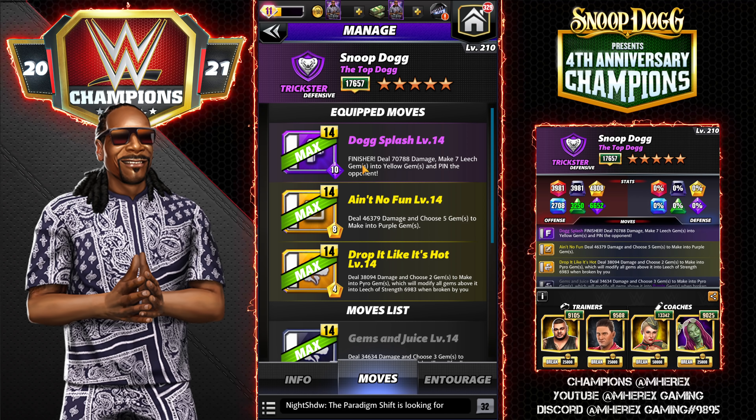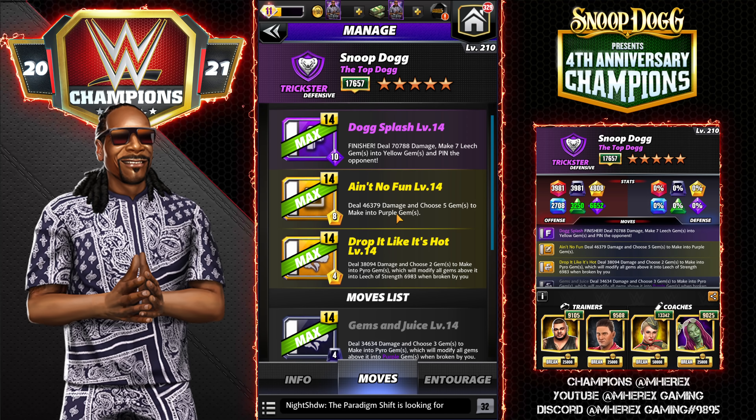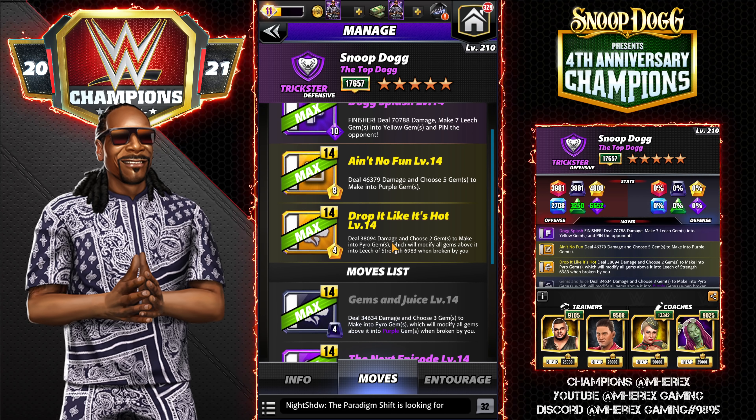This first moveset we're going to be using the Dog Splash — it's a finisher, 10mp purple, does 70k damage, makes 7 leech gems into yellow gems, and pins the opponent. Ain't No Fun: 8mp yellow move, deal 46k damage, and choose 5 gems to make into purple. And Drop It Like It's Hot: 4mp yellow, deal 38k damage, and choose 2 gems to make into pyro gems, which will modify all gems above it into leech gems of strength 6,983.